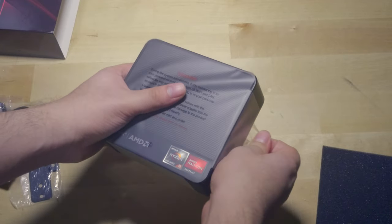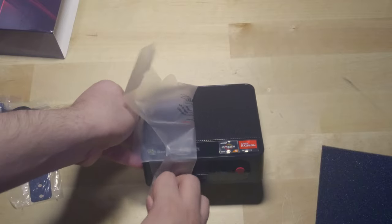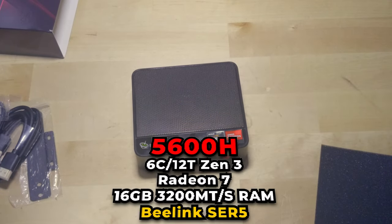Hey there guys, today we're going to be taking a look at 8 different eSports titles running on this B-Link SCR5 mini PC. Now, this mini PC has no graphics card, but it has a very powerful Ryzen APU in here. We're talking about the Ryzen 5 5600H.